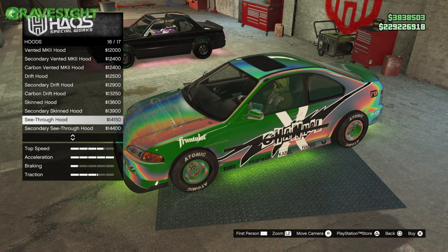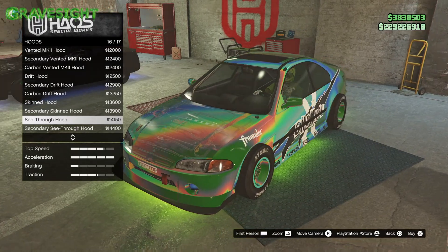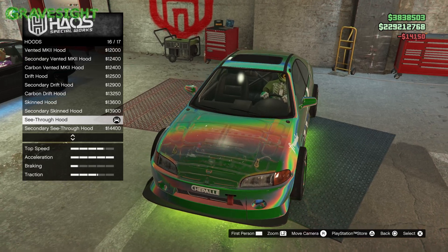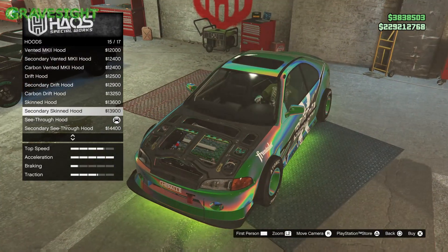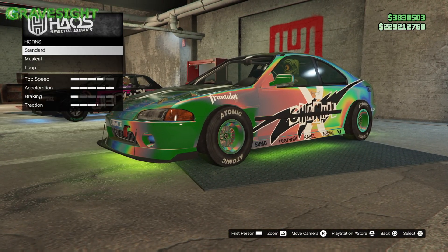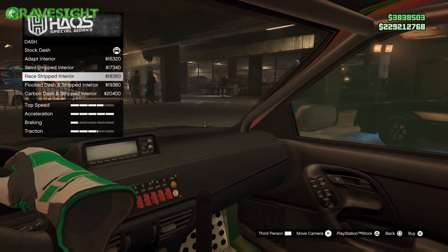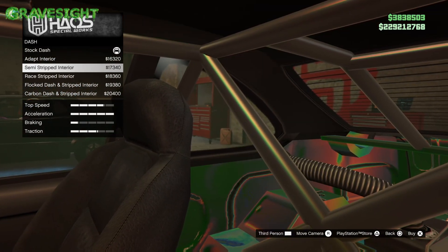Now this is the cool thing I wanted to show you guys — the hoods. Look at this hood right here: it's see-through but it's the same color as my car, the green chameleon. I'm definitely going with this one. I love that you can see through it, and if I have the skulls livery on the engine, you might actually be able to see the skulls through the hood — it makes the car look pretty sick.